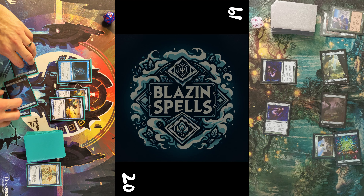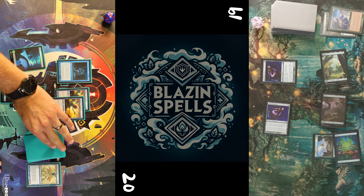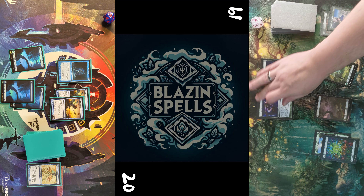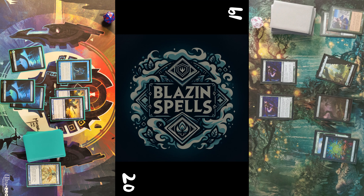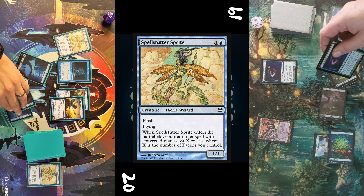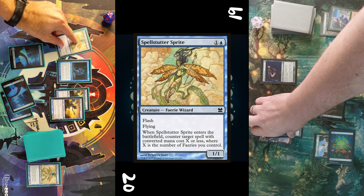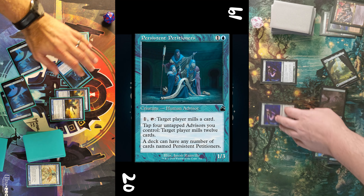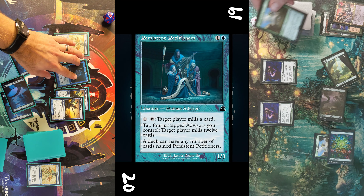He chooses white, taps for green to cast Rancor on Silhana Ledgewalker, which I answer by casting Spell Status Sprite to counter the Rancor — because Trample is really bad. He plays a Glade Cover Scout and swings in with the Ledgewalker. He forgets the Spell Status Sprite has flying, so I block and we trade creatures. I untap, draw, and pass the turn. Opponent untaps, draws, and attempts to cast an Armadillo Claw.